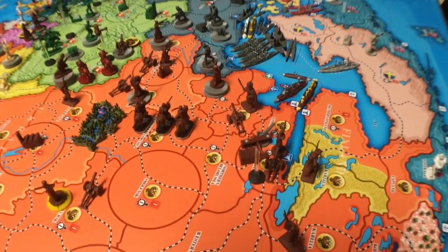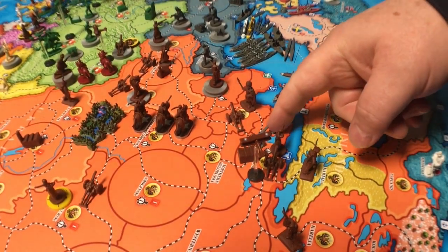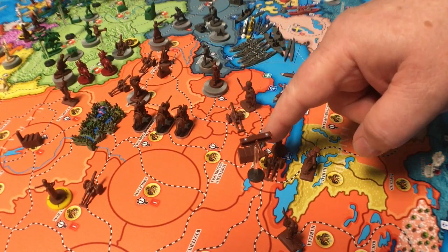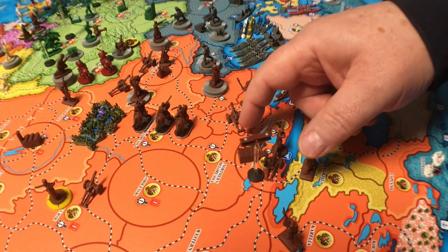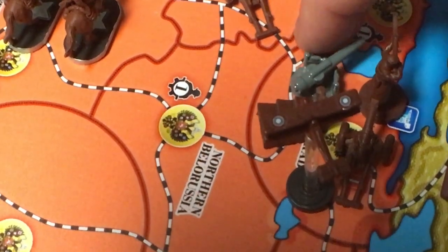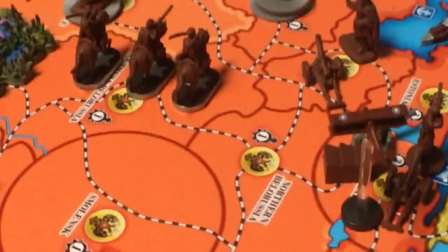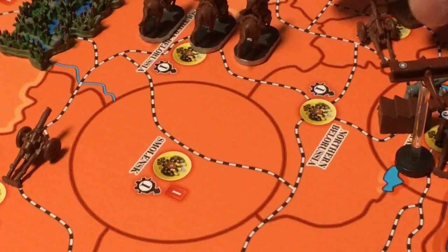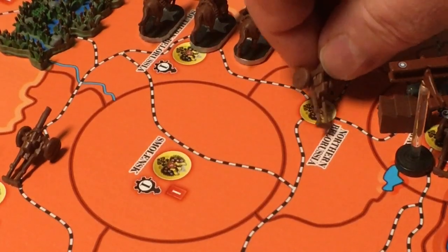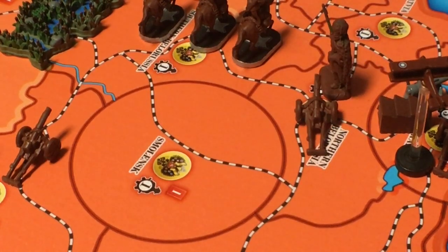The first correction came from my partner developing this game, Bob. He took an infantry and an artillery from one territory to another because it looks like they're adjacent. But if you look really closely and zoom in, you can see that they're not adjacent. So we're going to have to change that — they can only go one space. They're going to go over here to northern Belarusia.